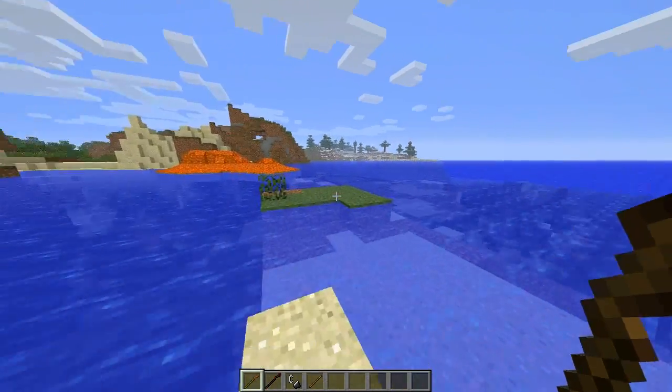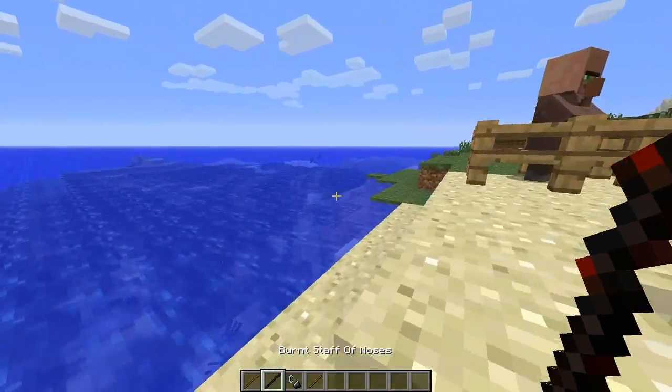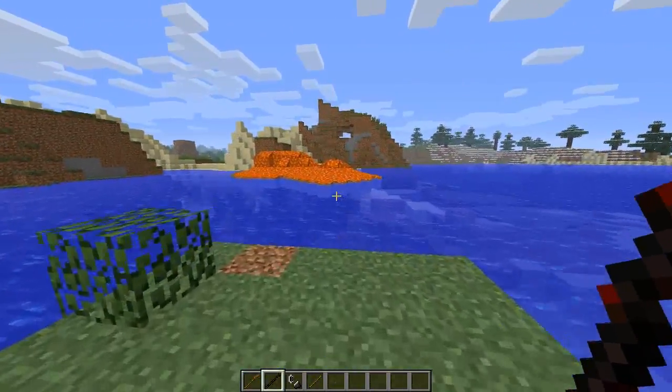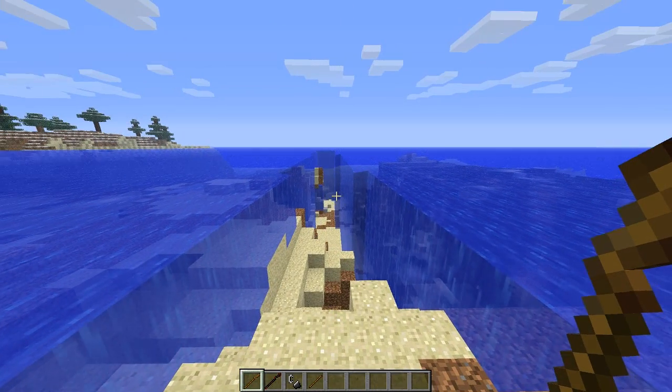Hey what's up guys, it's Tony here and today we're gonna be taking a look at the Moses Mod. Essentially what it does is it has the Moses staff and the Burnt Moses staff for getting rid of water and getting rid of lava. So as you saw in the intro, you right click the water and BAM! It's pretty damn awesome.